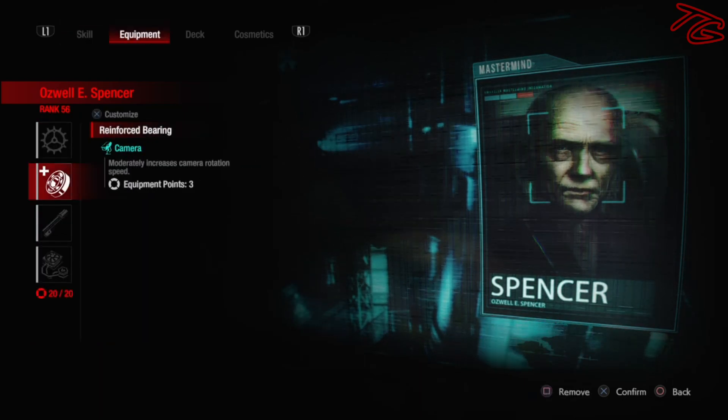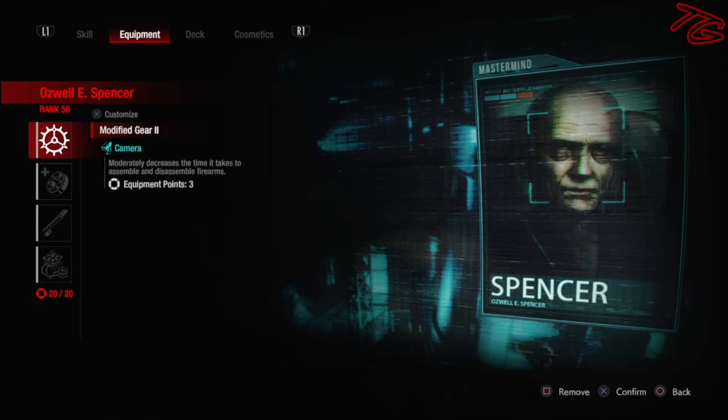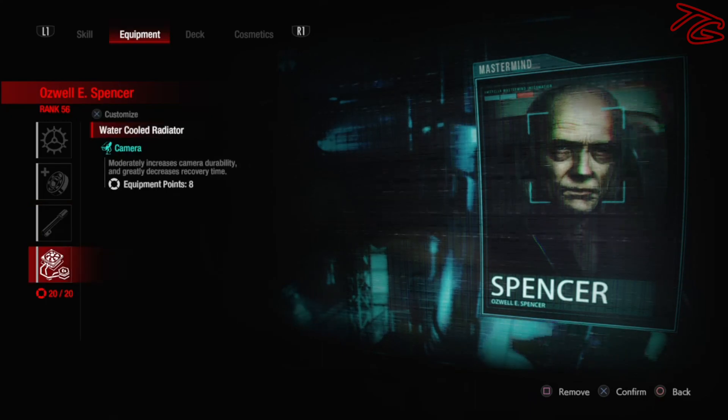Let's take a look at his equipment. It's a pretty standard gun layout. We're going for modified gear three, reinforced bearing, large caliber barrel three, and water cooled radiator. This is going to make it so you can jump in and out of your guns lickety split. You can move nonstop, and you're going to do some extra damage. And also, if they do end up taking your cameras down, you're going to be back up right away.